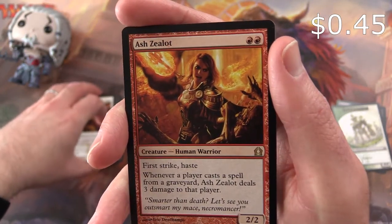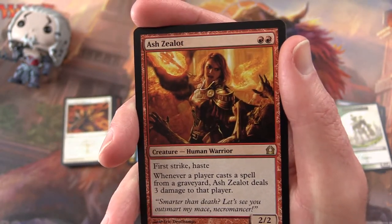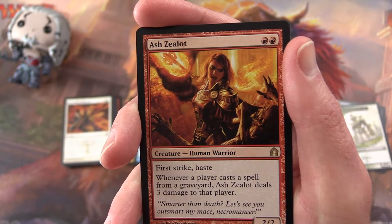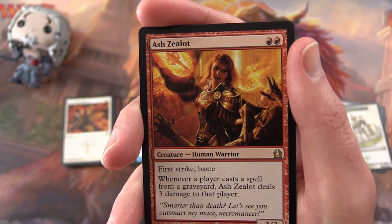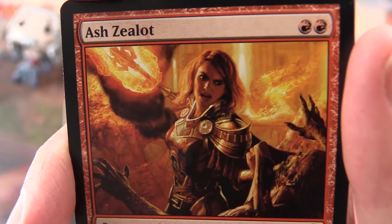Ash Zealot is a 2/2 for two mana — creature, human warrior — with first strike and haste. Whenever a player casts a spell from a graveyard, Ash Zealot deals three damage to that player. Very nice.